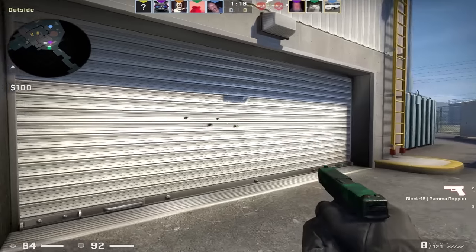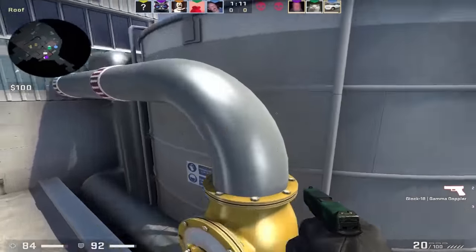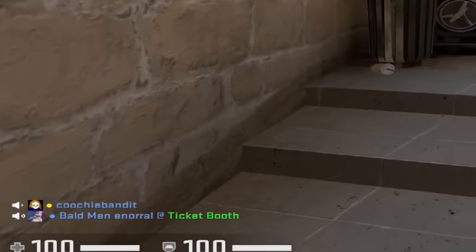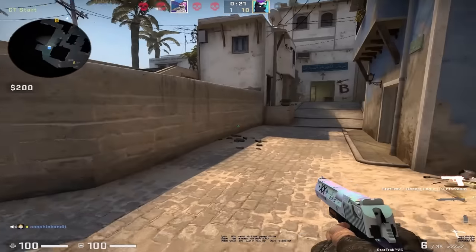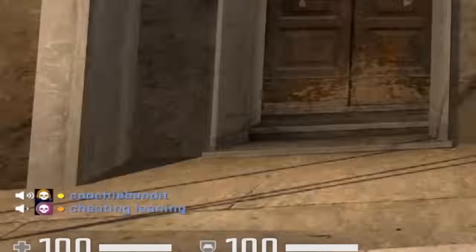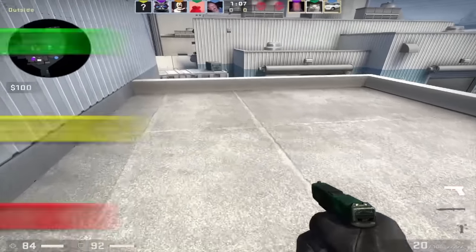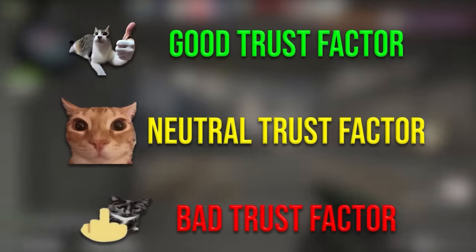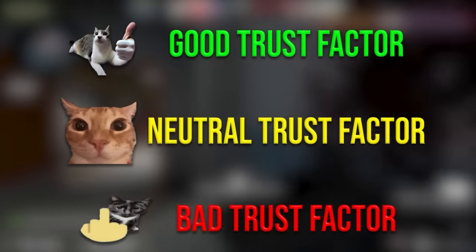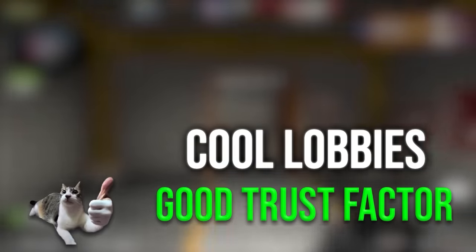Let's start with the community real quick. My opinion before was that CSGO was way more toxic than Valorant, and while that's somewhat true, it's also really not. I didn't realize that the toxic lobbies I had been experiencing in CSGO were because of my bad trust factor. Trust factor is pretty much a way to determine what type of lobbies a player should be experiencing depending on how many times they've been reported or how new their account is. If you have a bad trust factor, you'll get put in bad toxic lobbies, while if you have a good trust factor, you'll meet cool, chill people.